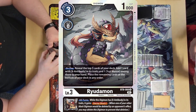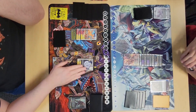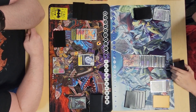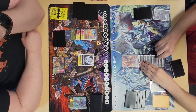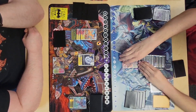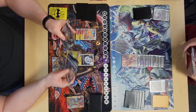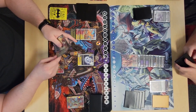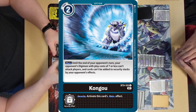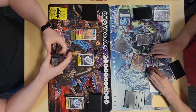Caleb hatches a Dorymon, evos into Ryudomon, evos into Alphamon Ouryuken for three memory, pops my Shine on evo, triggers the end-of-turn effect from the new Dorugreymon to tuck a source and gain memory, so he doesn't actually pass turn. He swings twice, unsuspends off the Ouryumon, then swings another time and unsuspends off the second Ouryumon tucked under his sources.